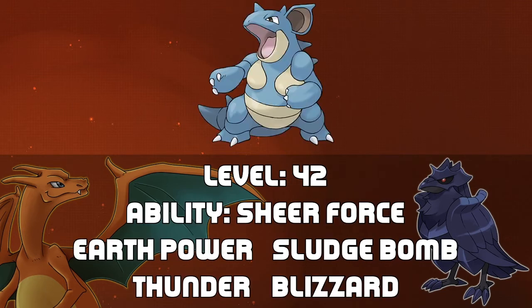Next we have Nidoqueen at level 42 to represent the Queen. The Queen is an instrumental piece on the chessboard for control, so Nidoqueen is prepared to take you on with Earth Power, Sludge Bomb, Thunder, and Blizzard. Much like her playstyle in chess, the Queen gives no mercy, and that's the reason I chose Thunder and Blizzard over something more accurate like Thunderbolt and Ice Beam. Nidoqueen will have boosted damage thanks to its Sheer Force ability, which means it won't be able to paralyze, freeze, or poison you, but it can do a lot of damage.